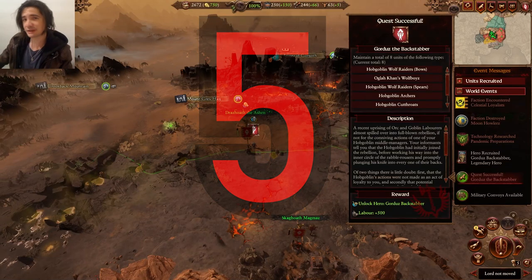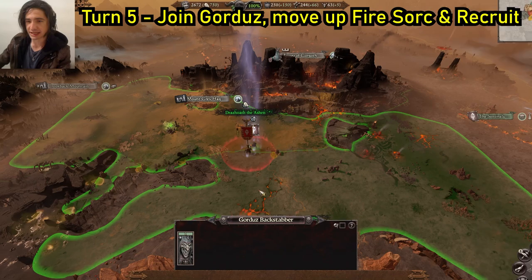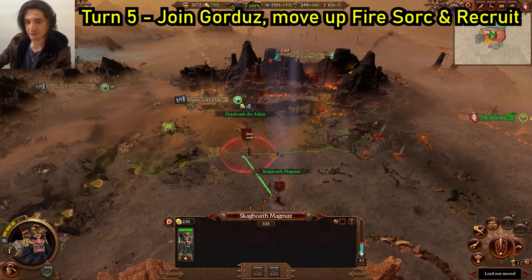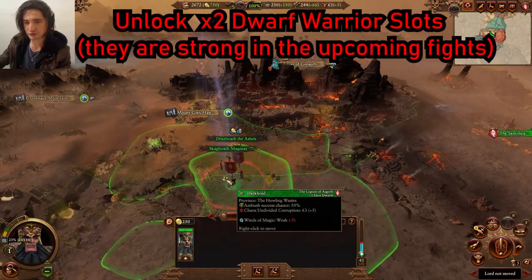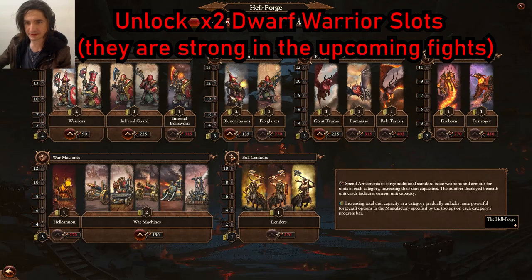Turn 5, and this is a big one — we have just unlocked Gordar's Backstabber. Make sure you get him into your army. That is why we got our eight Hobgoblins first, before we hired any Dwarf Warriors. The order we do this is quite important, so move your secondary lord up to the border as well, go to the armaments, and make sure you get another two Dwarf Warriors.